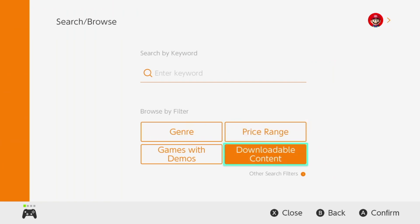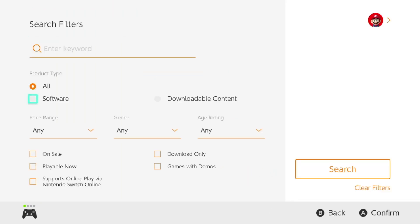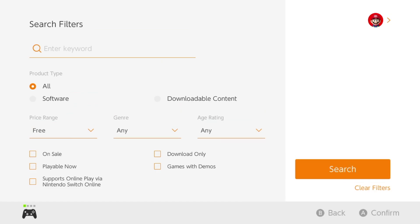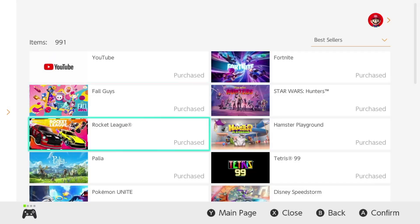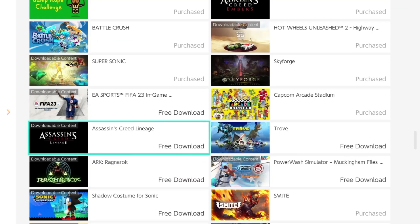You guys are going to notice there are search filters — go right into it, scroll down, going to price range. That's right here, and then tap on free. Once you tap on free and go to search, you're going to see everything that's free at the moment. We're going to scroll down and take a look at what we're looking for. Right here we just found some content, so we're going to go ahead and download this.